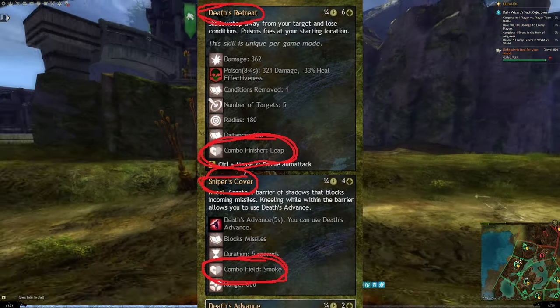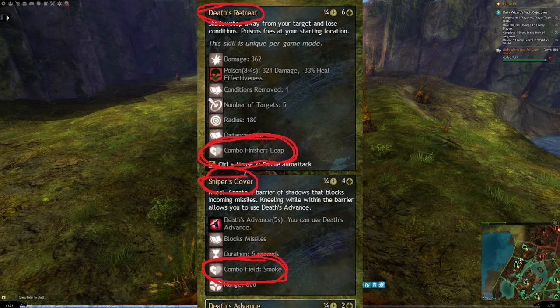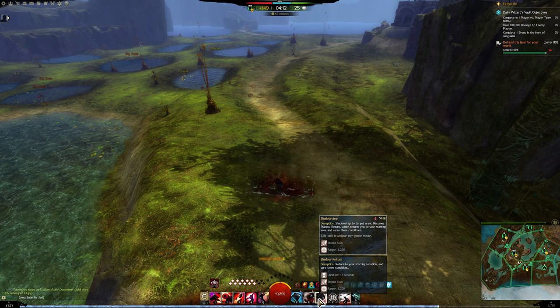Sniper's Cover is a combo field: Smoke, and Dead Advance is a combo finisher: Leap. It doesn't matter what profession you are — if you have a combo finisher Leap and use it in a combo field Smoke, you get stealth.